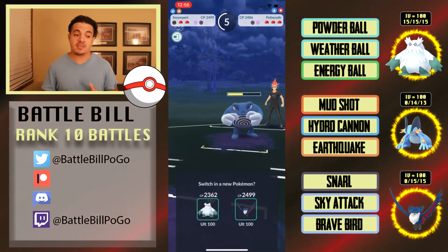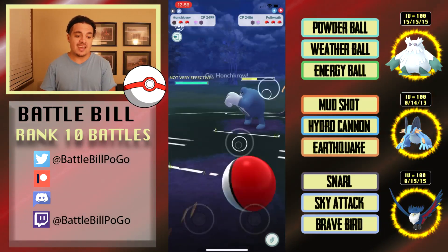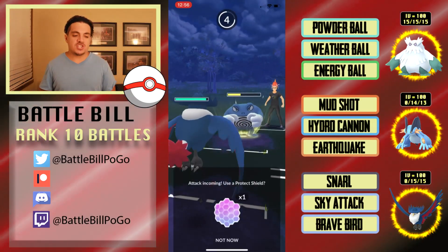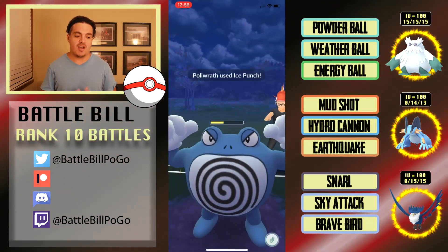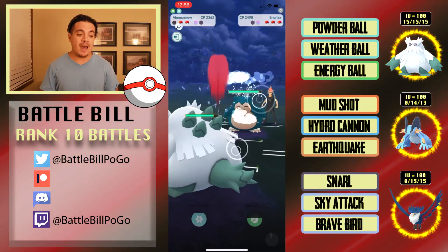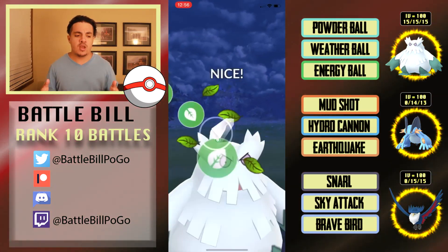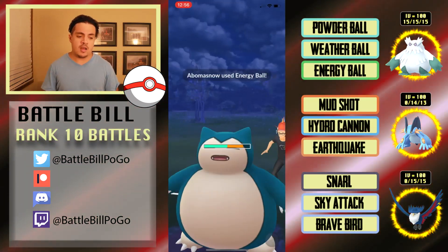Now that I've gotten one of their shields, I bring in Honchkrow. I should be able to get to at least two Sky Attacks — either get the shield or take out the Poliwrath without using a shield. I pulled up my switch timer trying to catch an Ice Punch but was too late. I tanked it, then was forced to swap when a charge move came through.